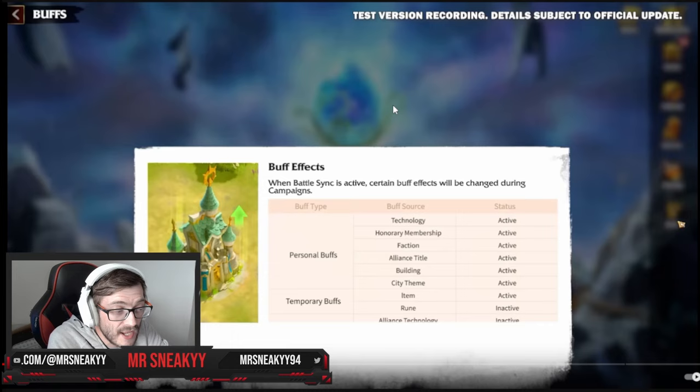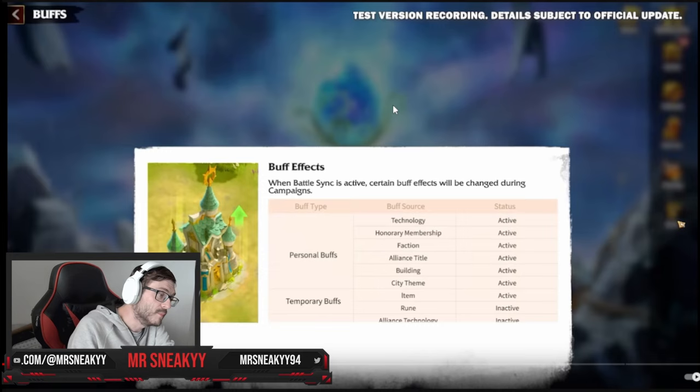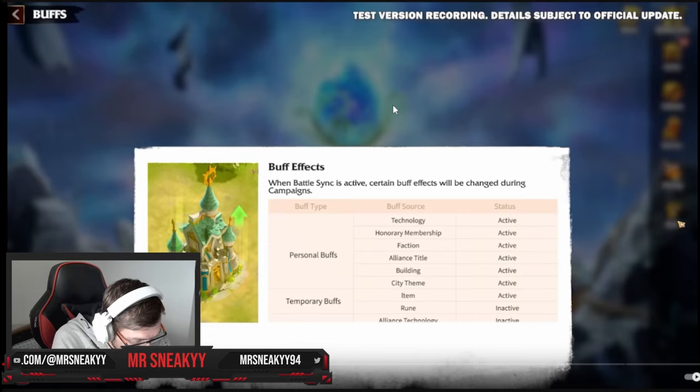The buffs in this are really good. When you're fighting you're going to have access to all of these buffs. The buff types are your technology, membership (VIP), and your faction — these are your personal traits, what you own as a castle. Your tech, your VIP, and your faction you keep all of this. Your alliance title as well — so if you're an officer with the Beast Master title or the War Master title with extra attack, you're going to keep those buffs.